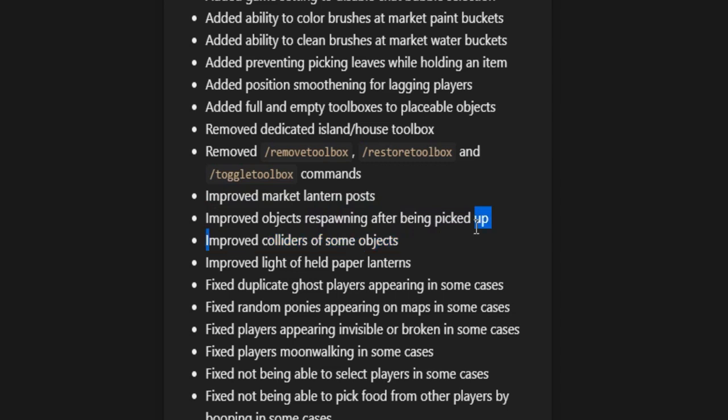They also improved objects respawning after being picked up, which was an issue after the last update. They improved colliders on some objects, so objects you used to be able to walk against or sit on top of may behave differently now. They also improved the light of held paper lanterns.